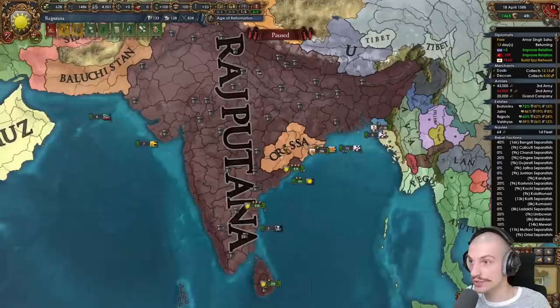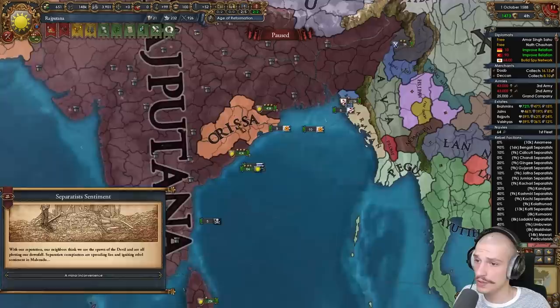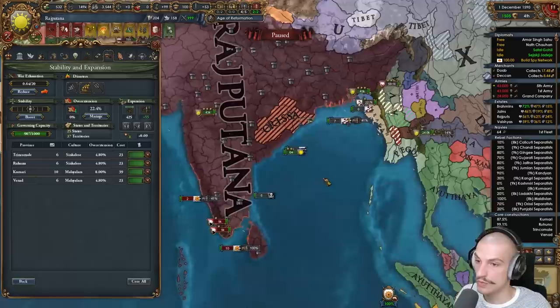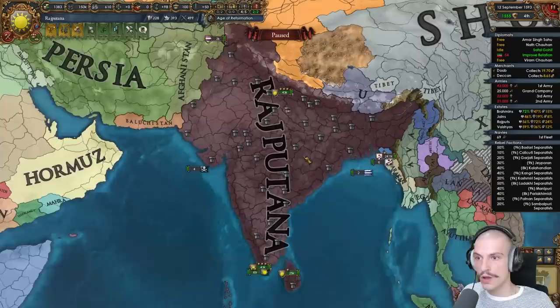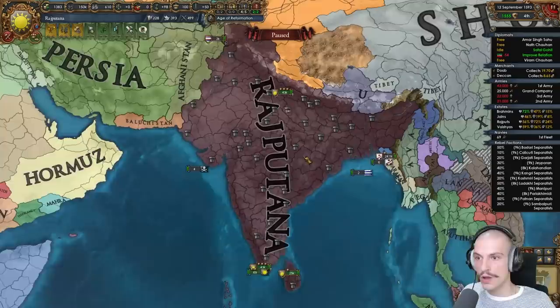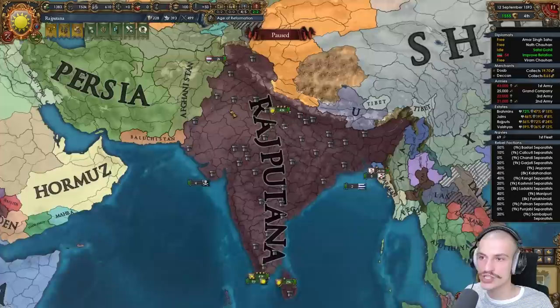Good thing I went with Diplo — I'm over 100 overextension. Truce with Orissa up — final war declared. That took a while. Cored up almost everything from Vijianagar — Orissa unconditionally surrendered, full annexed them. Finally it's all over. Let me core everything up and then commence the nation formations. Everything cored up. After forming one nation, we can commence forming eight more. Next step: become Sikh — just like that — and now we're Sikh.